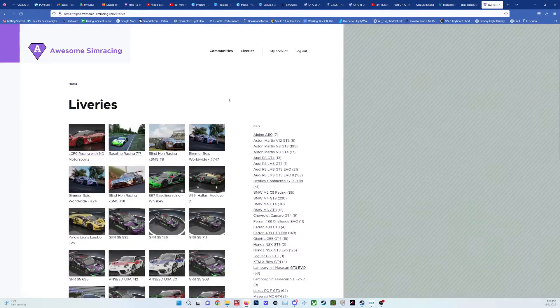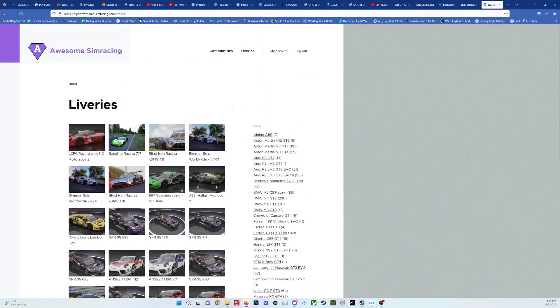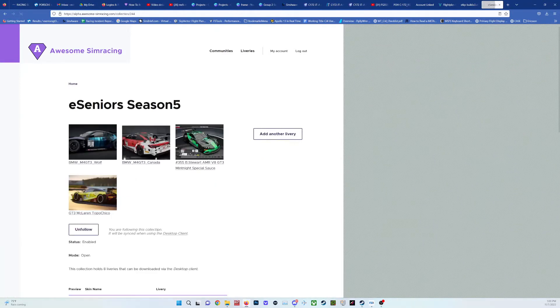If you go into liveries, you can see all the different liveries that are available. You go into my account and set up a new account. I created an account, uploaded two liveries, and associated those liveries with collections. I click my collections and e-seniors have a collection called Senior Season Five, so I click that one.